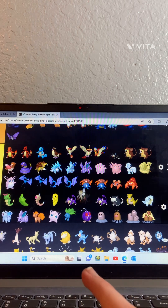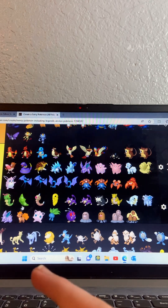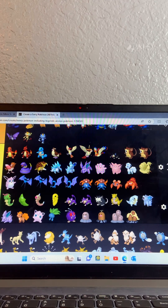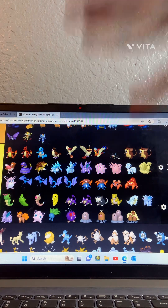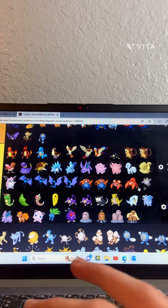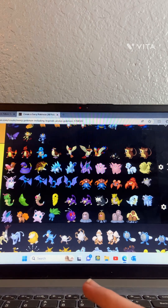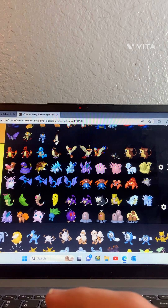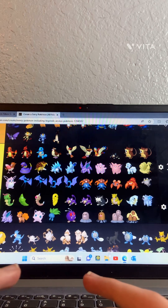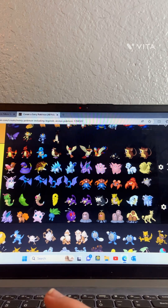Meowth — B tier. Alolan Meowth — also B tier. I don't remember the name of this one, I'm not really a big fan, it's pretty not good. G Max Meowth — also B tier. Persian — I'm putting it at D tier, I'm not really a big Persian fan.